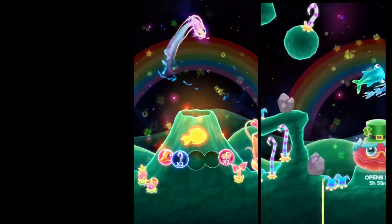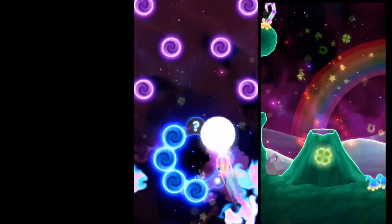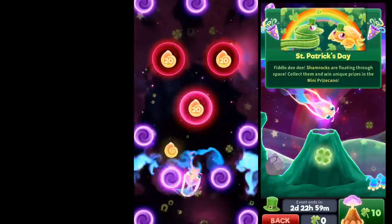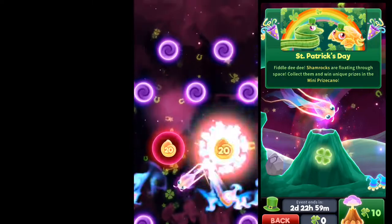Pay attention to the right screen because this is the mini prize kano popping up right here. It looks awesome with that St. Patrick's theme to it. I just love the whole sanctuary itself with the rainbow, the four leaf clovers, horseshoes. It feels lucky. It looks great and I can't wait to show you guys some stuff about it here.